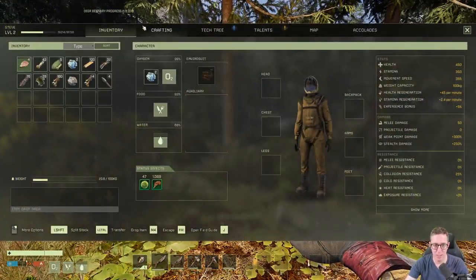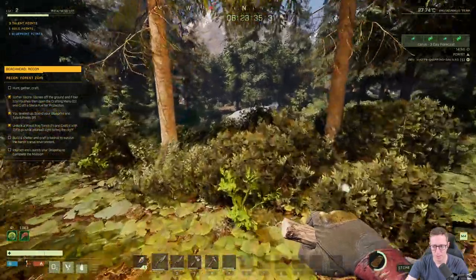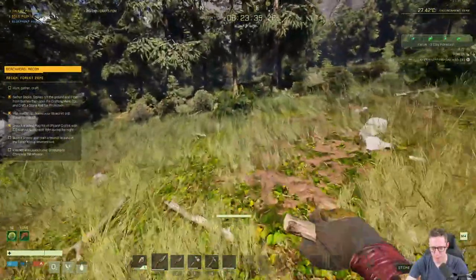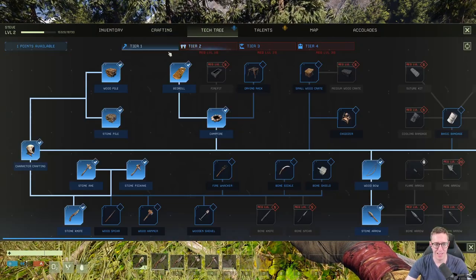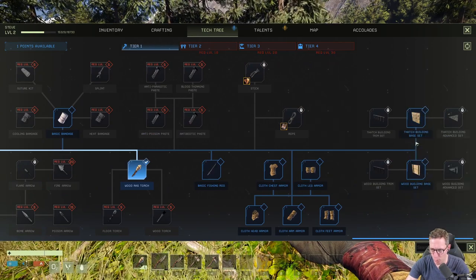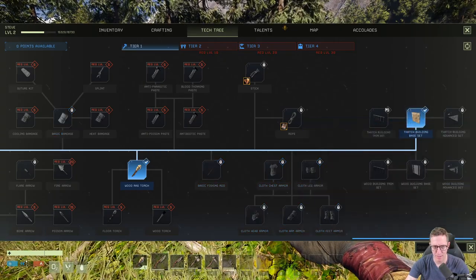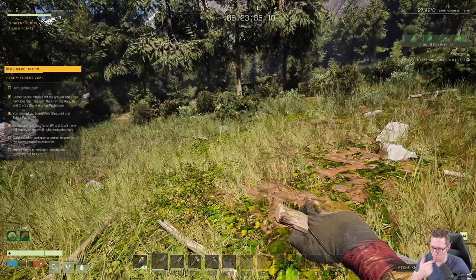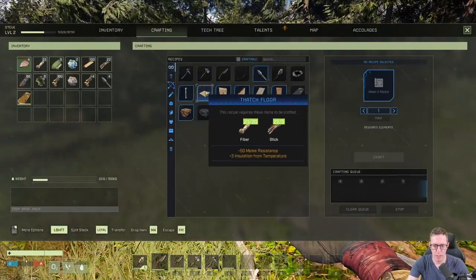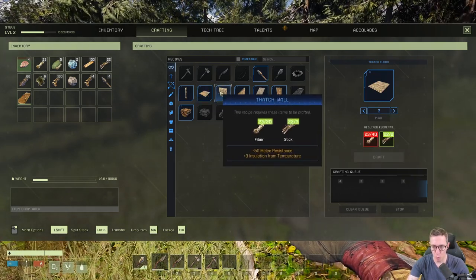Now that we have enough materials, we can come back to crafting and craft a bed roll. Now I've got one tech point left, which I'll use to make a thatch building base set. That lets me craft a door, walls, and floors. I'm going to make two floors, four walls, and a door — for that I need a lot more thatch, so I'll collect fiber from the bushes. A good tip: hold down F as you run and you'll automatically pick up resources in front of you.